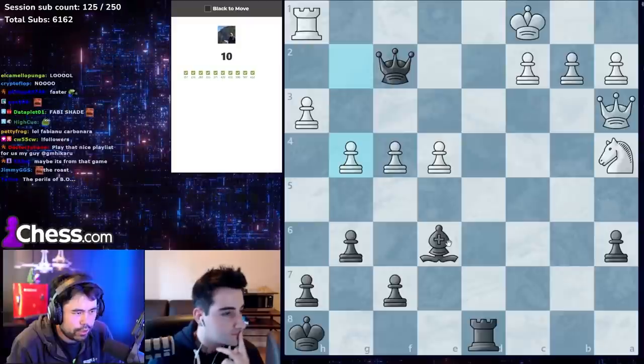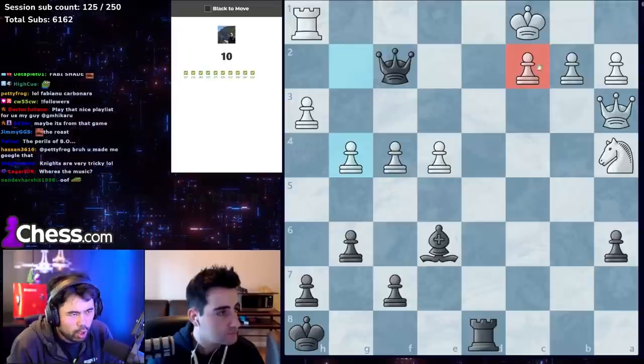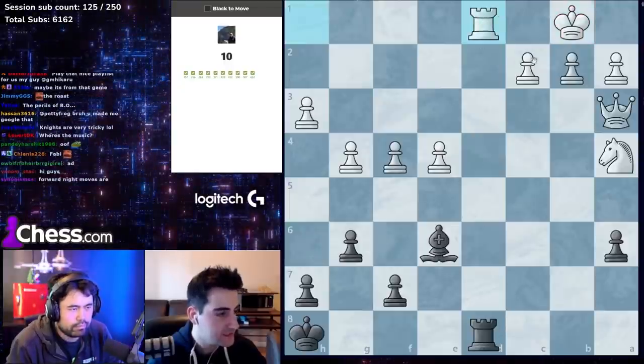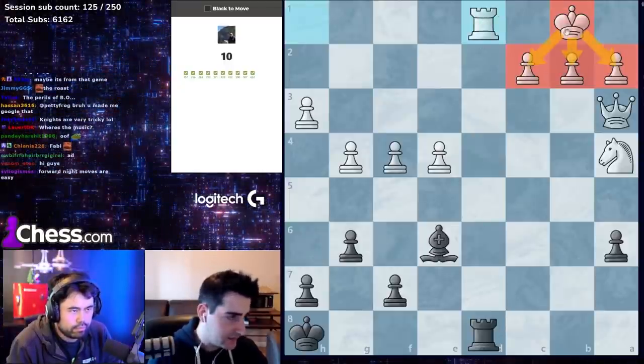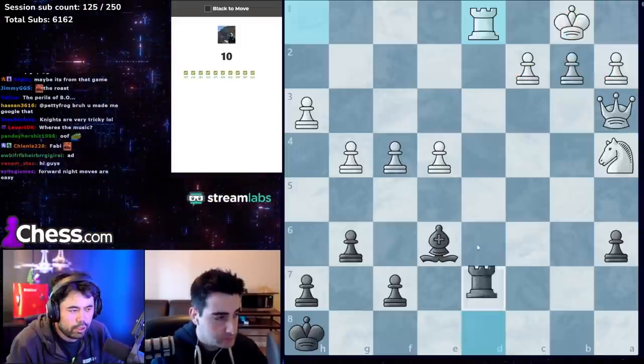This one looks pretty straightforward — the king is a little airy on c1. Always looking for checkmates, so it's queen d2 and queen d1. The king is stuck behind that wall of pawns, so rook takes d1.